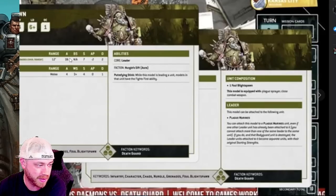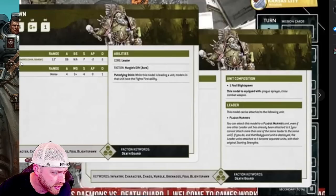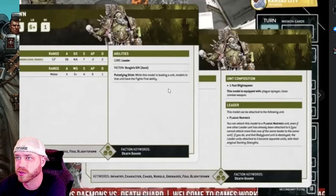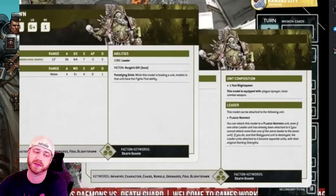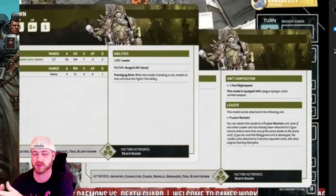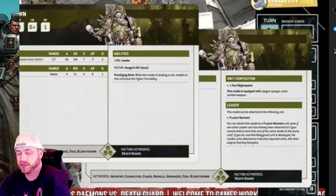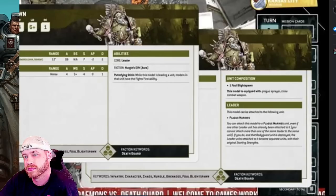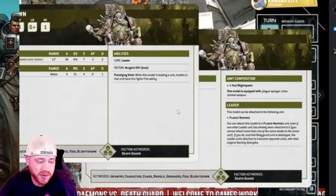The Foul Blightspawn's flamer auto-hits, anti-infantry 2+. When a unit charges your Plague Marine unit, the unit with Fight First ability gets to fight first — similar to Trajann from Custodes, except this is permanent on the unit for the entire game rather than once per game. If we could get a 20-man Plague Marine unit it would be even better.